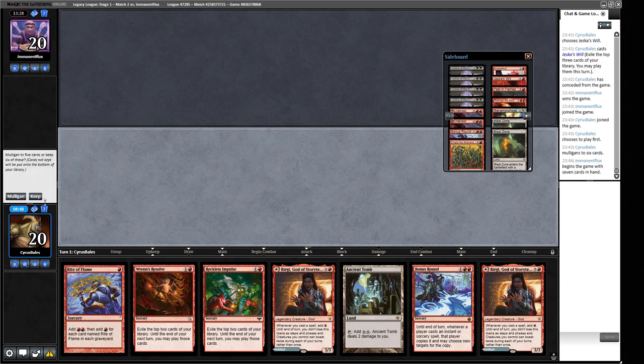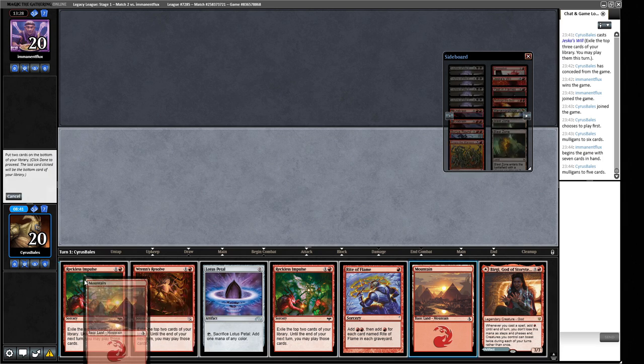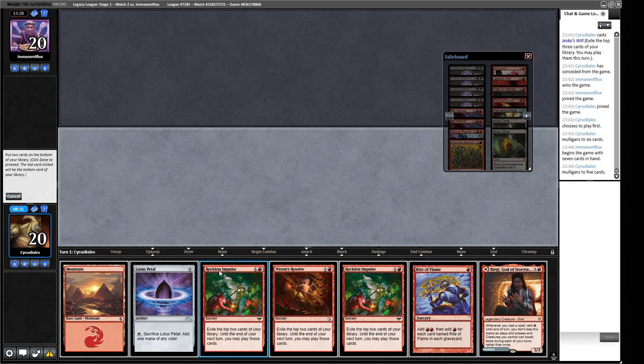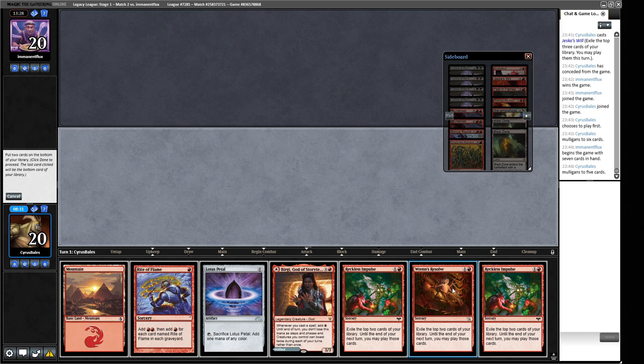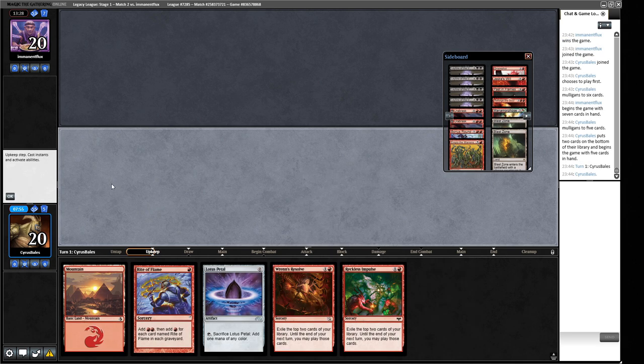Maybe I made a mistake taking out those Leylines. Our five-card hand is the best we've had: Mountain lets us make a turn one Birgi. We're getting rid of one Reckless Impulse. With three mana we can just play Birgi out, or play Ren's Resolve twice and try to hit a zero-cost spell. The first resolve has to hit more mana to enable the second. We go for the double Reckless Impulse to play around discard.